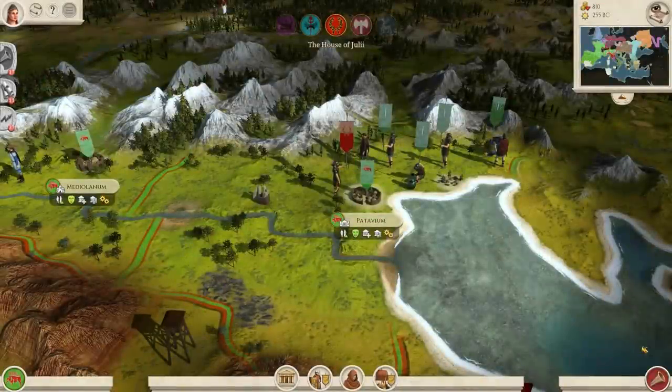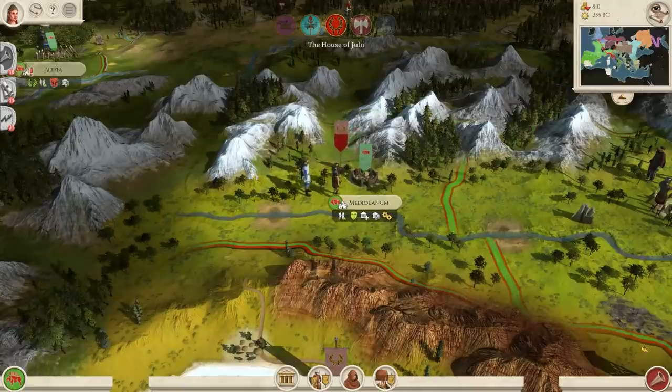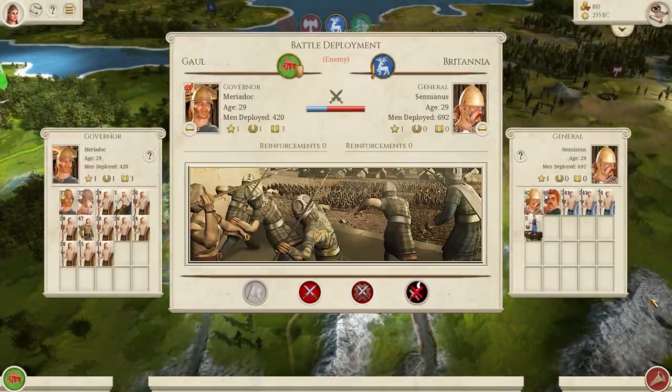I'm on the eve of victory, but things are starting to fall apart. The Julii are poised to take Mediolanum and Patavium, and I've got a Britannic force about to tear through my heartlands in Gaul. Nothing I can do about it though, so onwards to Rome.